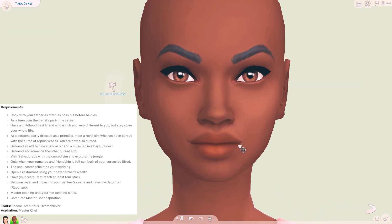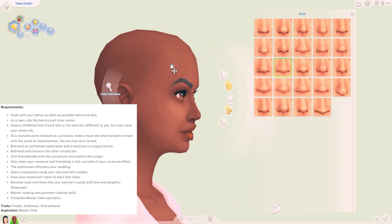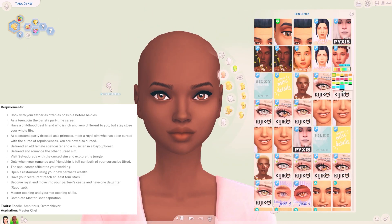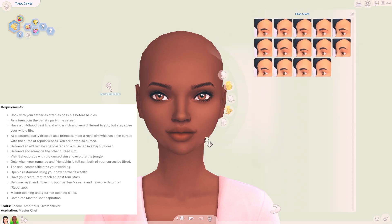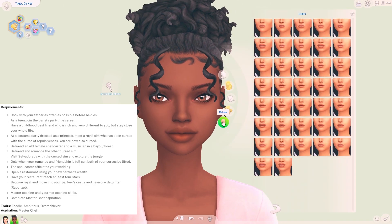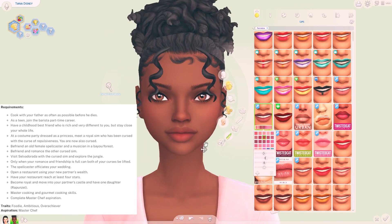Generation 9 is Tiana. Tiana should have a very close relationship with her father growing up. After leaving the military he wants to pursue his dream of opening a restaurant, so he should join the culinary career, but before he can reach level 5 he must rejoin the military and die. Tiana is left to be raised by her mother Mulan and the two are quite poor since they left the military. Tiana's traits are foodie, ambitious, and overachiever, with her aspiration being master chef. For Tiana's generation she works really hard throughout her teenhood and young adult life. At a costume party dressed as a princess she will meet a royal Sim who has been cursed with the curse of repulsiveness, Tiana will also get this curse, and the two must work together to find a cure. They will visit Selvadorada together and explore the jungle, then eventually fall in love, get married, open a restaurant, and have one daughter, Rapunzel.